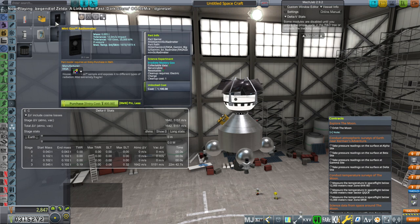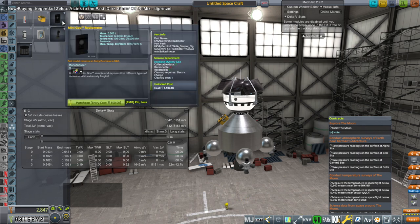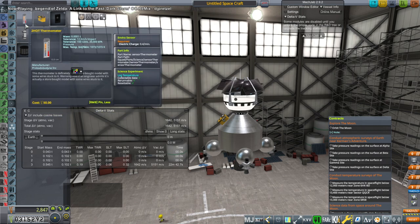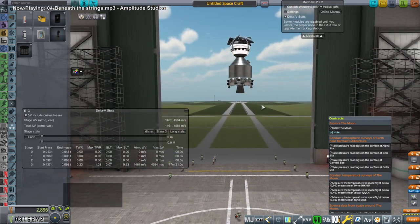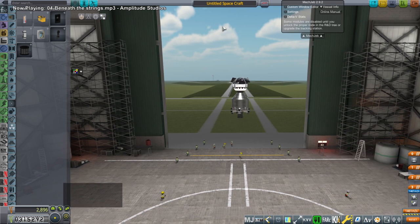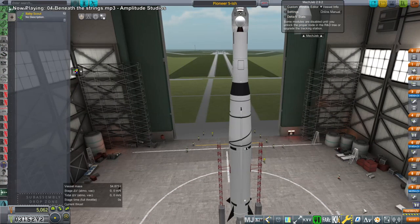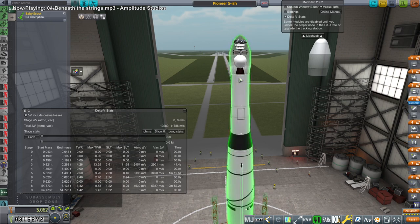Mini Goo Radiometer — that appears to be something different from a Geiger counter. Irradiate Mystery Goo — that's very expensive, let's hold off on that. Mystery Goo is 800, I'll stick to the cheap things. Let's just put them in three-way symmetry. That seems pretty robust. Now we just need something that can get 0.4 tons to orbit. We'll call this Pioneer M — M for Moon, or L for Luna. The payload is 0.8 tons, so this will totally be able to do it.